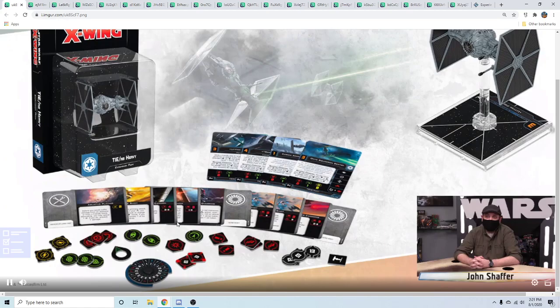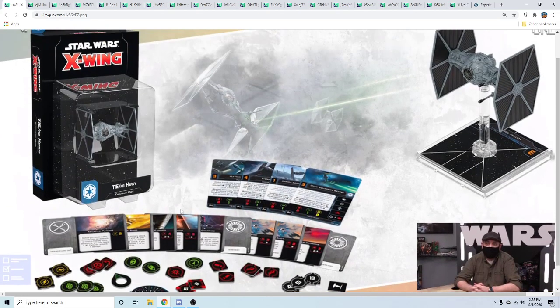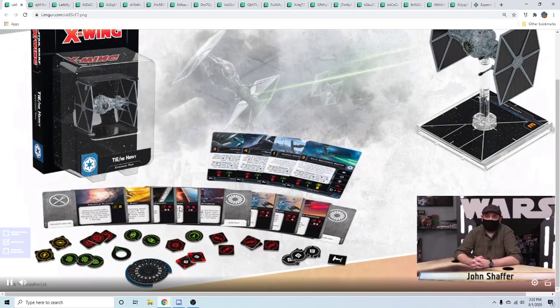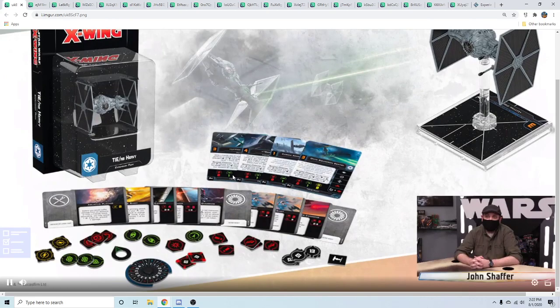There are two copies of Snapshot in the pack, so Empire players can still fly a Sarisu squad. Empire players who haven't bought the munitions pack might be a little happier, or they can get some extra copies of Snapshot. It's nice that cards are starting to get proliferated into new packs. There are only two named pilots.